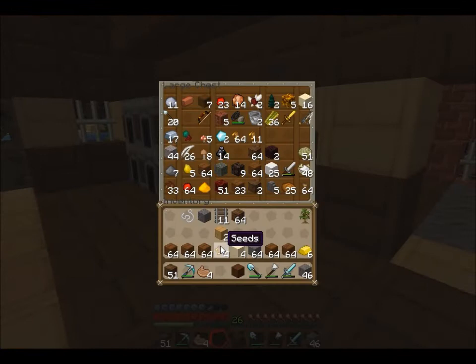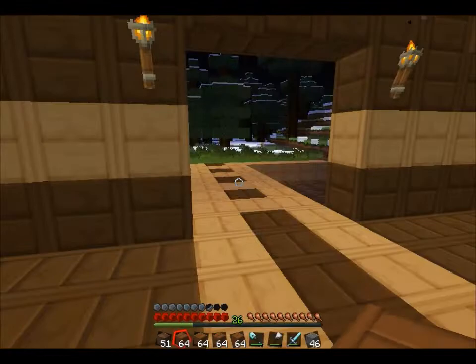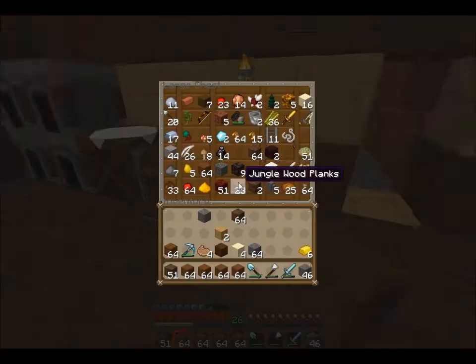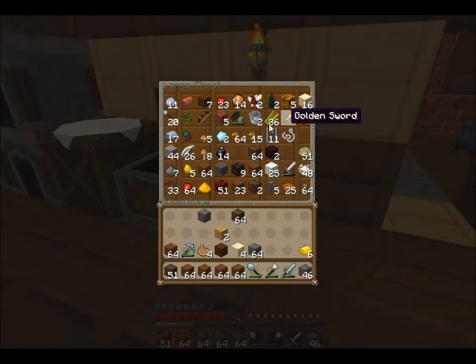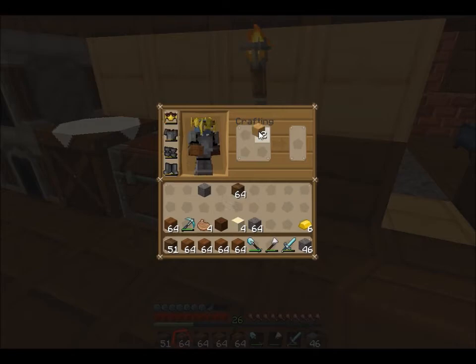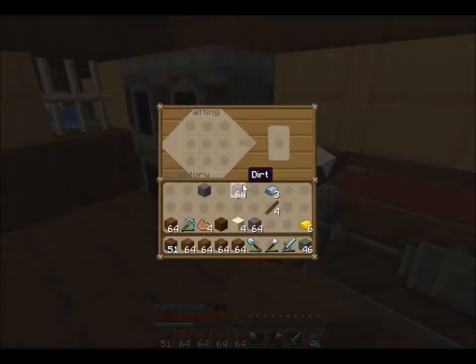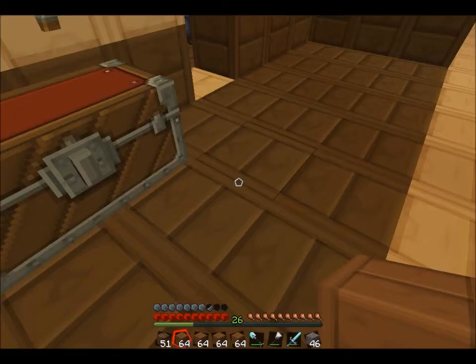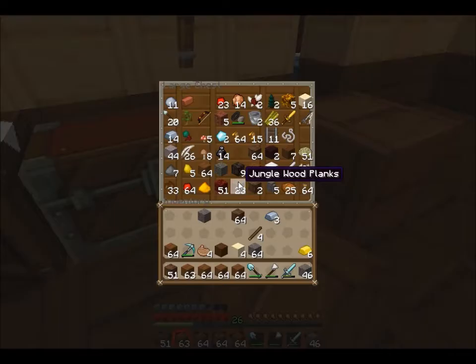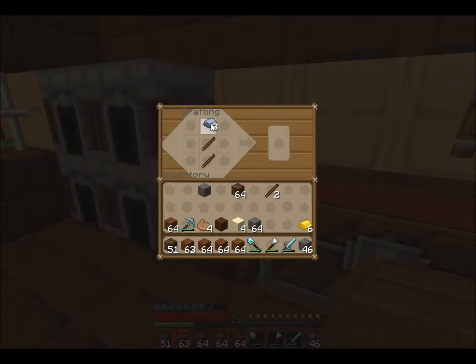The rest of the wood I put down is gonna be jungle wood for the roof and the sides and everything else. I need to make some sticks — I don't have any. I'll just use the rest of this. One, two, three — just to make sure I didn't have another one sitting in here.